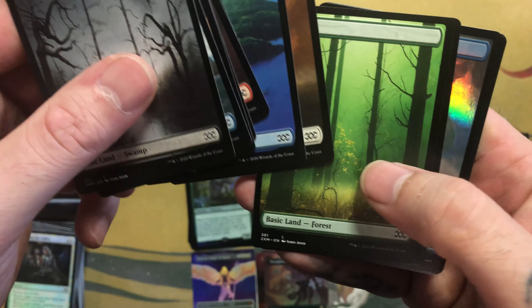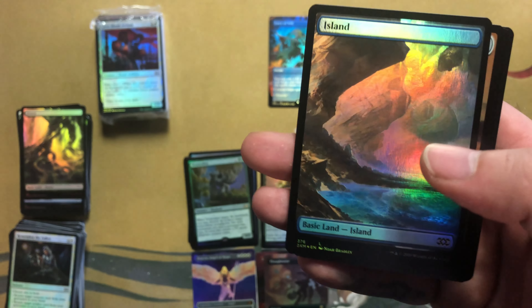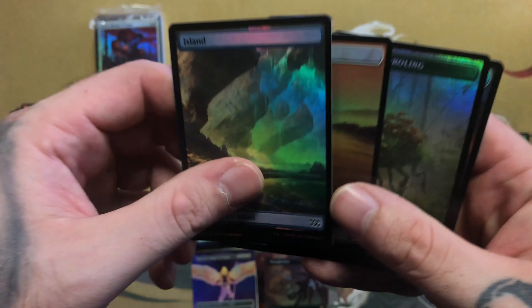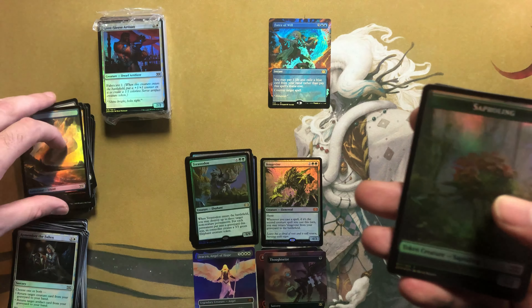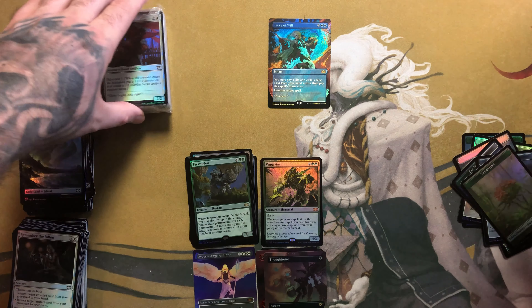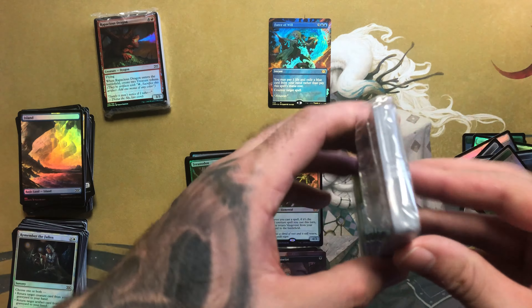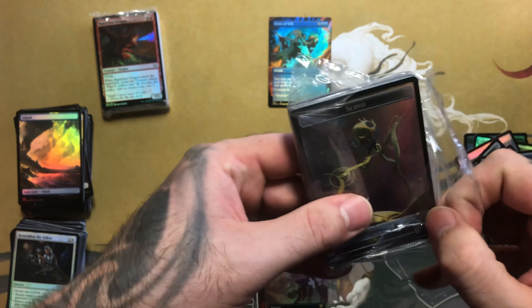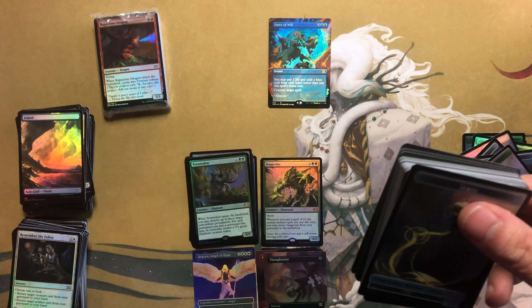And all the lands are like less than 50 cents a piece — I think the foil versions might be around almost a dollar but not quite. Obviously when you print them like this they generally aren't worth much if anything, maybe in the long run who knows. Alright, two packs to go!